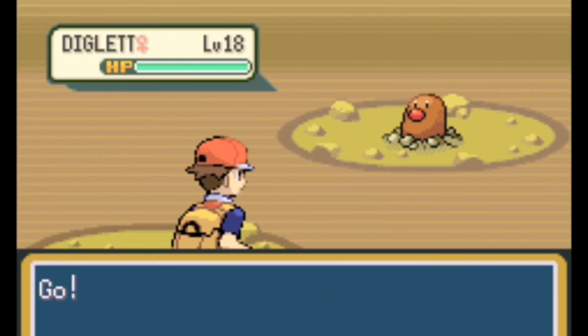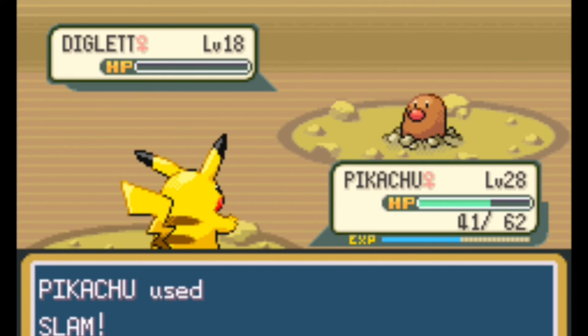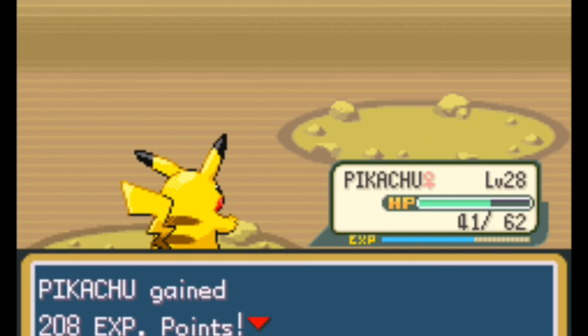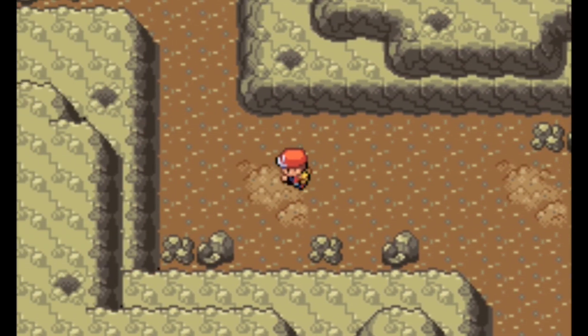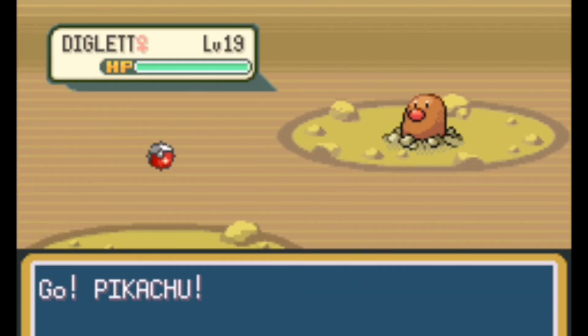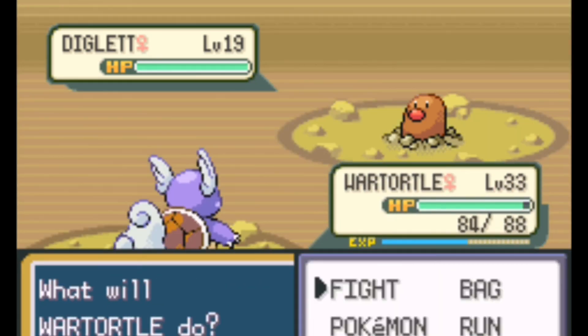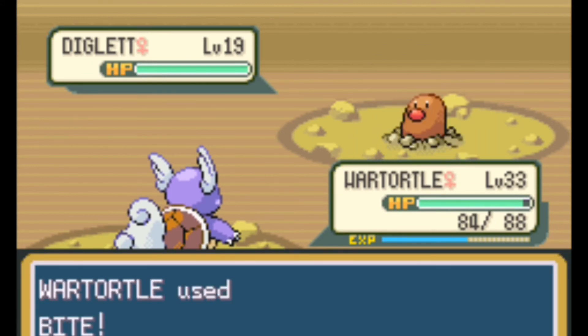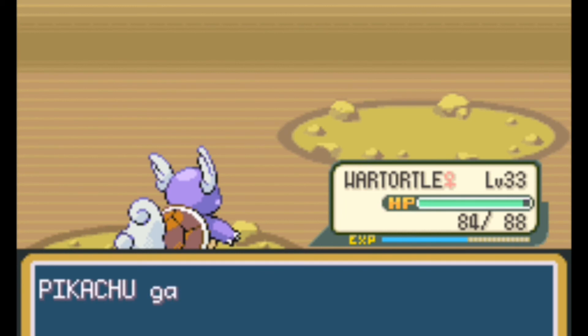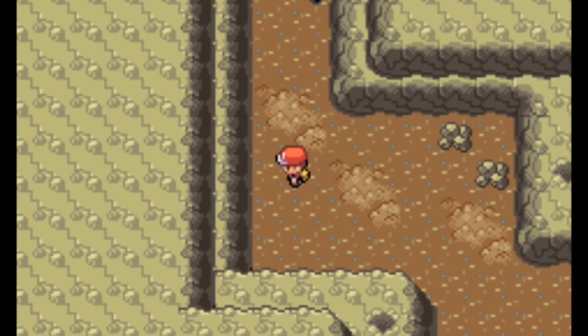We're getting so many random battles right now, this is crazy. Another Diglett — let's go for a Slam. The goal is to find a Diglett that's decent enough level to survive a Slam. I'll get him weak and then throw a Poké Ball. For this one, I think we're going to have to switch to War Turtle and use a weaker attack. Let's see if he can survive a Bite — wow, he can't even survive a Bite. This Pokémon is really weak, though at least his evolution is good.